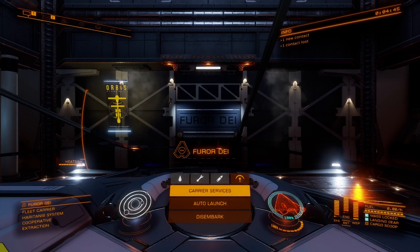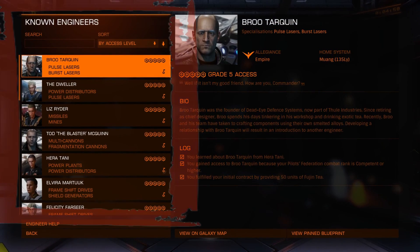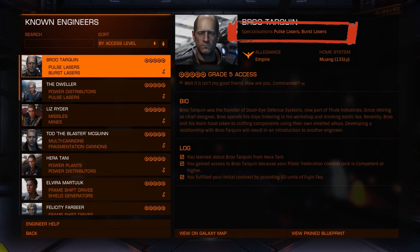The first step to engineering is unlocking the engineers. Each engineer specializes in two or three types of modules. So take a look at your engineers tab and you'll see which ones you currently have access to, what the requirements are for unlocking them, and what modules they can upgrade.